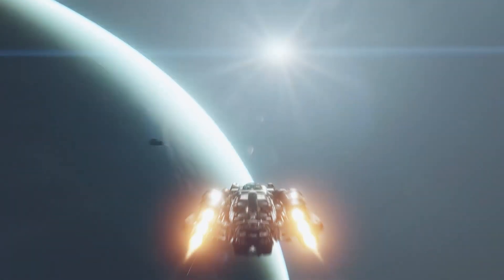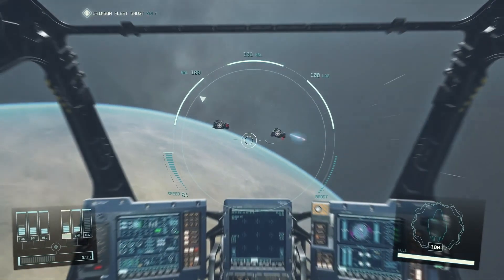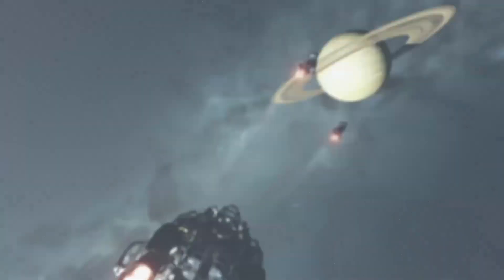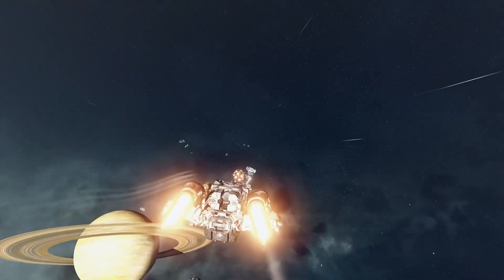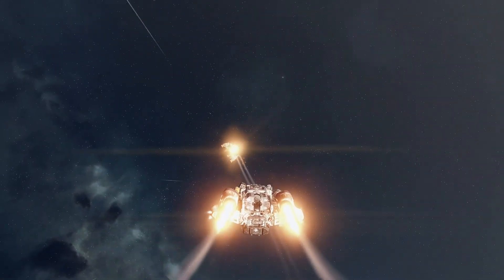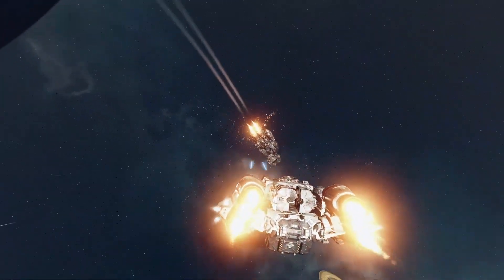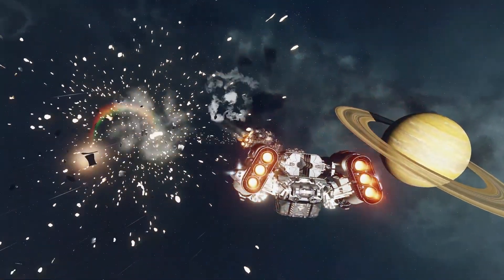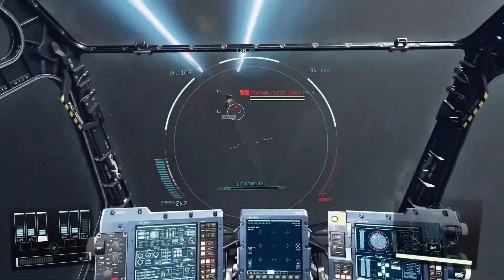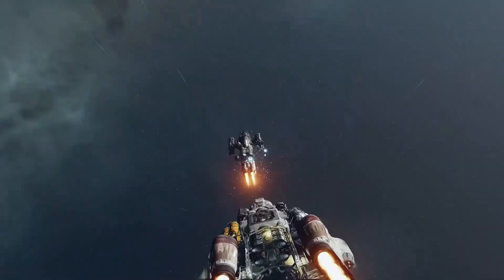We can also take a look at the space combat, which looks really nice in my opinion. When you are shooting, it looks like the hits have weight when they land. I am curious though if you can fly your ship from third person too, or if it's just something used to look at your ship like Star Citizen. I also hope the flying model is something like Star Citizen or Elite Dangerous and not too arcadey.